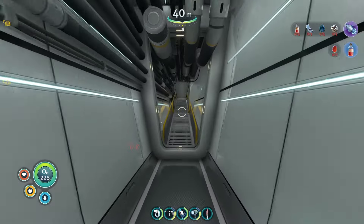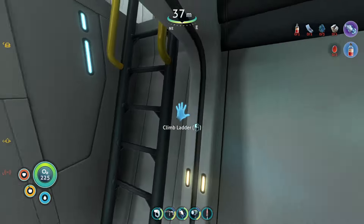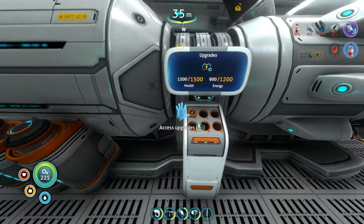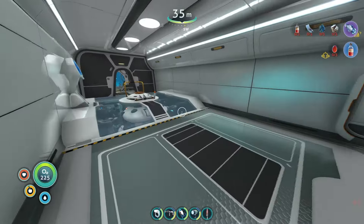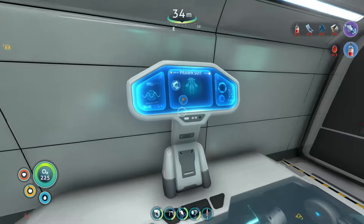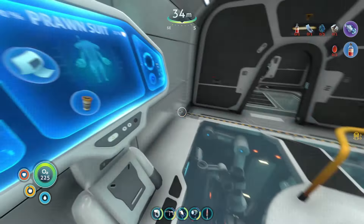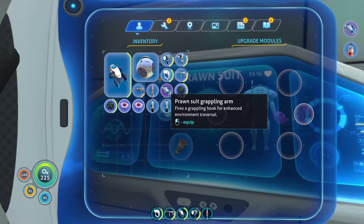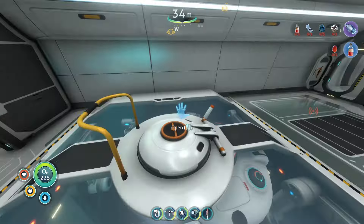Okay, so how do I upgrade this thing? I think there was an upgrade station right there. Is this for the Cyclops? No, this is for the Cyclops — but right here, here we go. Okay, access upgrades. So do I just click on it? Nice. Okay, so I feel like we're ready to go.